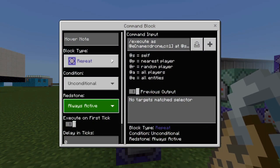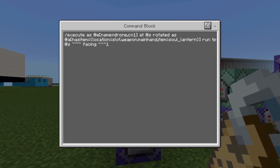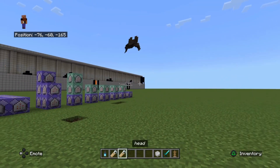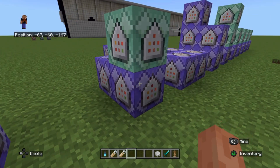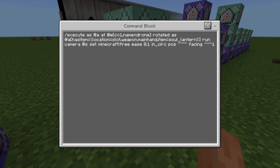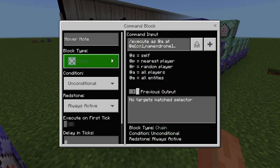Then we need to put this second command in, also always active repeating: execute entity name=control at rotated at has item in slot mainhand soul lantern run teleport at self facing. That long command is basically telling the bat called 'drone' to copy the movement of the player. Now these are going to be our camera commands, so we need a repeat block always active — execute control in drone rotated — essentially telling the camera to have the same movement as the drone.